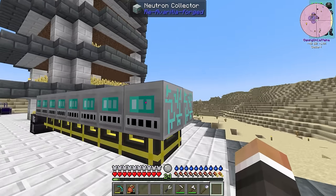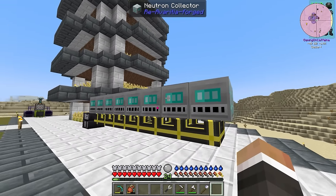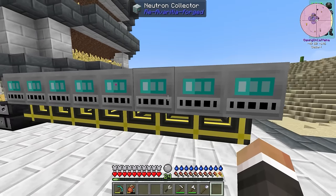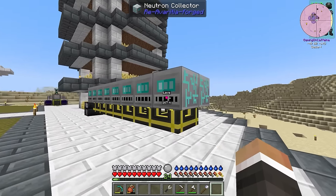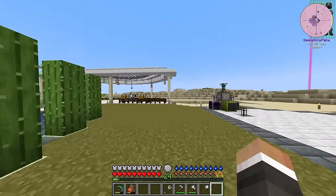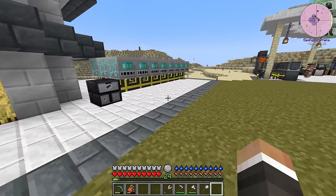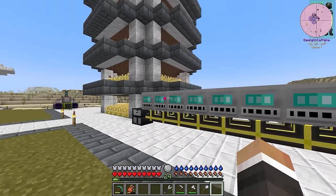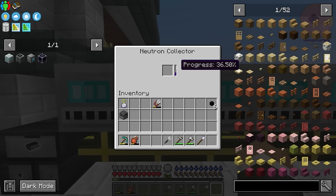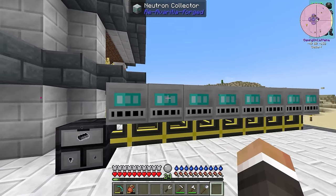We also set up these neutron collectors over here, and since the end of the last episode I have crafted a few more of these — I've just requested that our system make them and so far it has done a fantastic job. Since the end of the last episode, Ben the pack maker has pushed an update making the end game a little bit easier and a little bit less grinding. So now the neutron collectors are faster — it goes up by more than one percentage point per second, whereas in the last episode it was like one percentage point every two seconds. The changelog said they now work about three times faster than before.